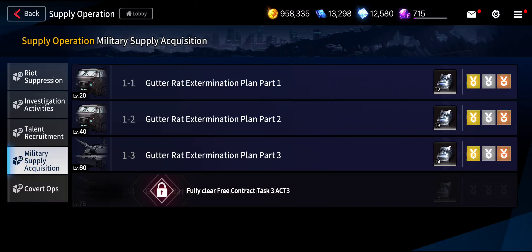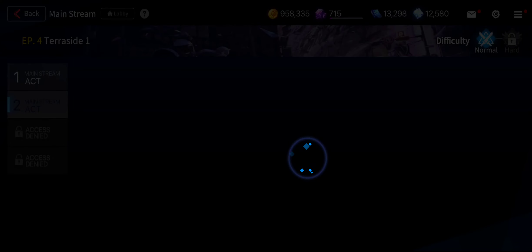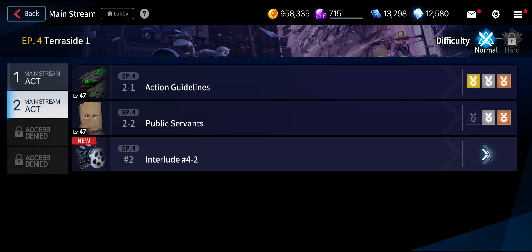That is the first way. The second way is to farm on the mainstream Episode 4, specifically the Action Guidelines or Public Servants stage. This Action Guidelines stage can produce about 30,000 credits and it can be set to auto and repeated too. So you can try Episode 4 Act 2, stage 2.1, Action Guidelines.